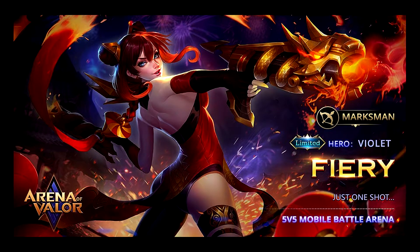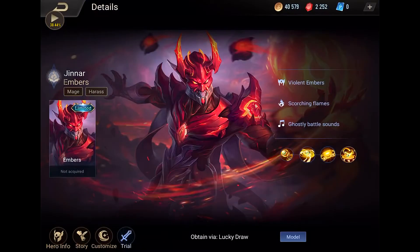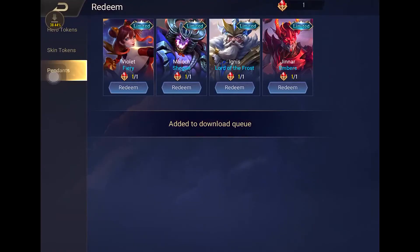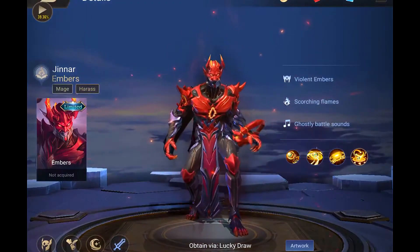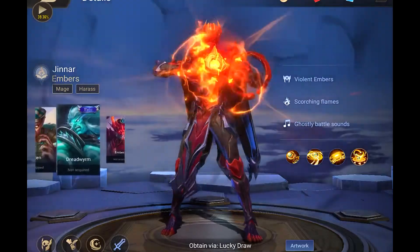Hello everyone, welcome back to my channel. Today I'd like to show you first my three new skins that I obtained through lucky draw and the lucky pendant shop. I've been keeping an eye out for the lucky pendant shop to change back to the Violet for a long time, and here's also the Gina — just look at that, wow.